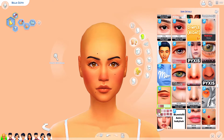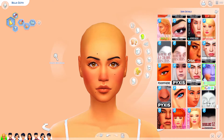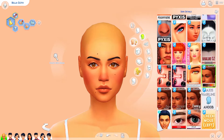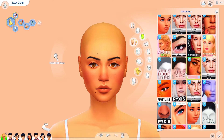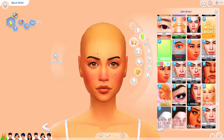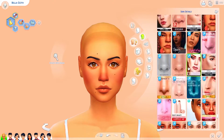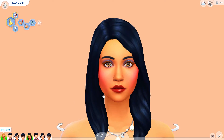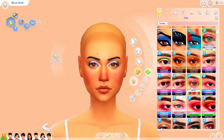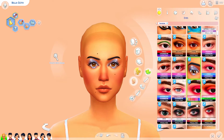I usually use more alpha eyelashes for my Sims, but I had recently discovered a bunch of Maxis Match eyelashes and downloaded all of them. I also have a mod that disables the EA eyelashes on eye presets, which is really nice. Since I hadn't played with Maxis Match eyelashes in a long time, I decided to skip the alpha and try Maxis Match on Bella. For Mortimer, I ended up sticking with the Kajiko eyelashes, which are my go-to — they're so well done and kind of a cult classic.